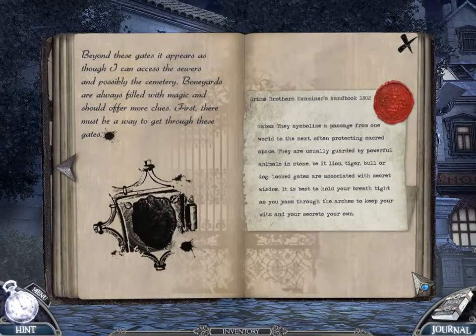Beyond these gates, it appears as though I can access the sewers and possibly the cemetery. Boneyards are always filled with magic and should offer more clues. First, there must be a way to get through these gates. Gates symbolize a passage from one world to the next, often protecting sacred space. They are usually guarded by powerful animals in stone — be it a lion, tiger, bull, or dog. Locked gates are associated with secret wisdom.